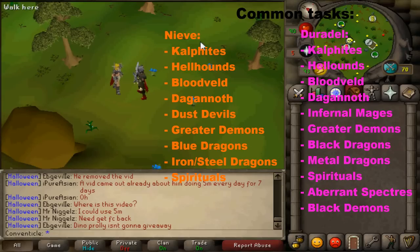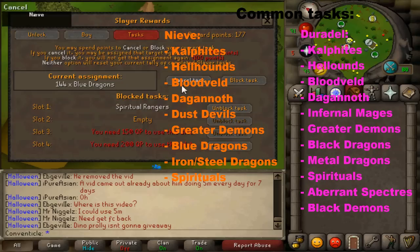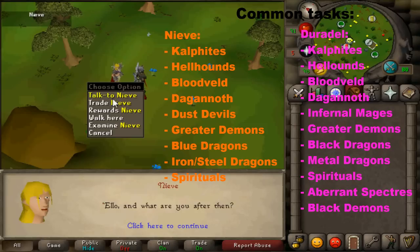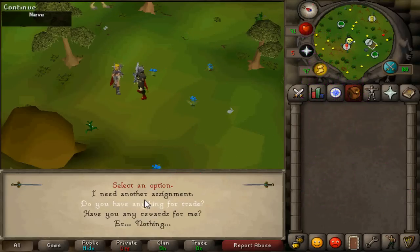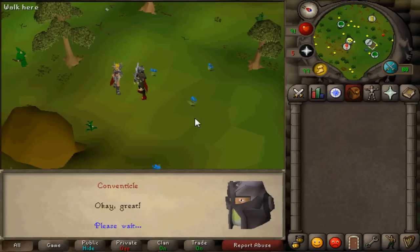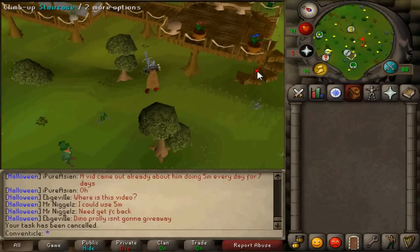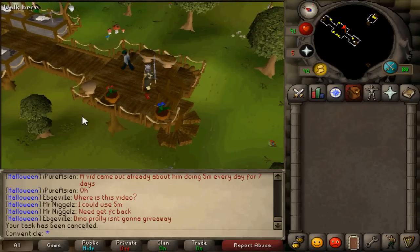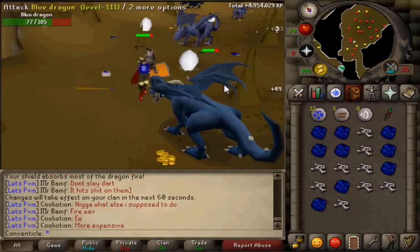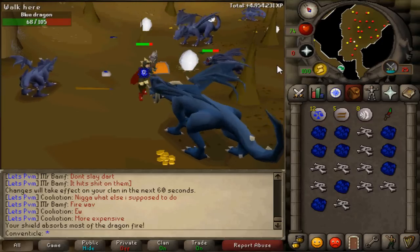Nieve is on the left and as you can see, what I got most was Calphites, Hellhounds, Bloodvelds, Dagannoth, Dust Devils, Greater Demons, Blue Dragons, Metal Dragons — which include Iron and Steel Dragons — and Spiritual Rangers, Warriors, or Mages if you have a high enough Slayer level. I'm only 78 Slayer at the moment so I don't know completely about Nechryaels and Abyssal Demons, but I'm guessing she won't give you as many of those. It requires 85 combat for Nieve and 100 for Duradel, so if you're going for Gargoyles, Nechryaels, and Abyssal Demons then Duradel is most likely to give you more of those.